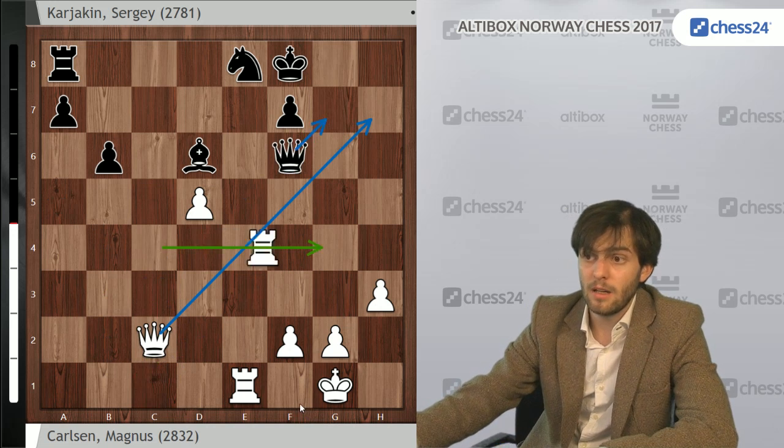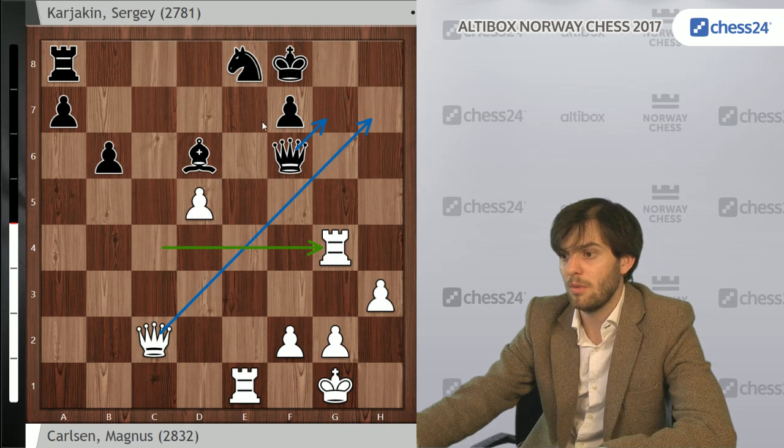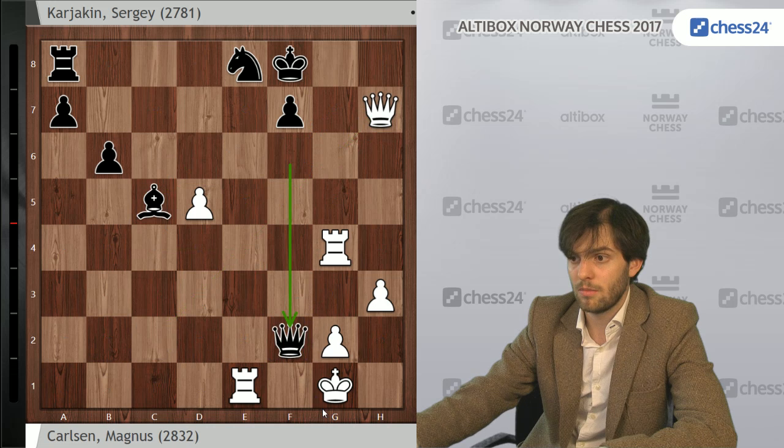Magnus played Rg4, now threatening Qh7 because Qg7 is no longer possible. Bc5 counter-attacking f2. Now with Qh7, White will be mated or at least will lose his rook. So Rе2 — or rather he played Re2, meaning g3.